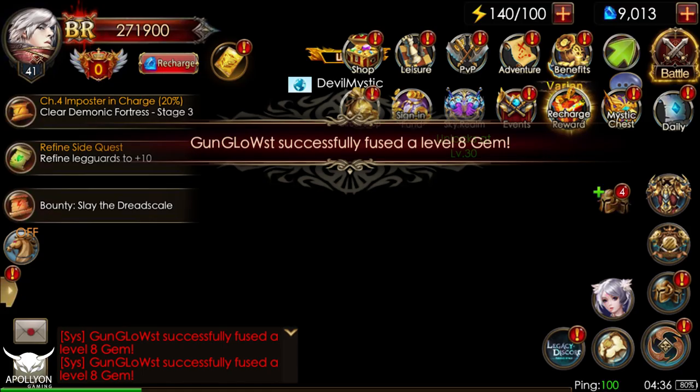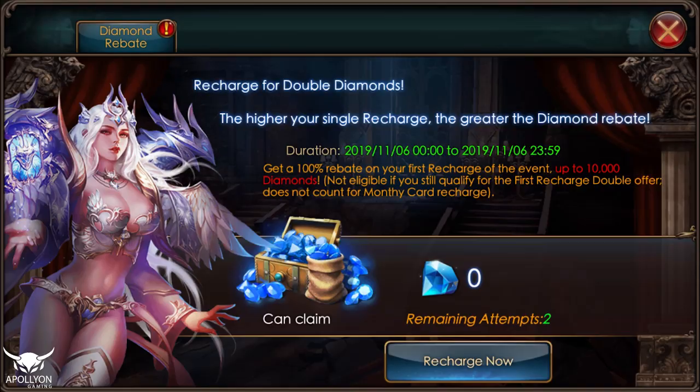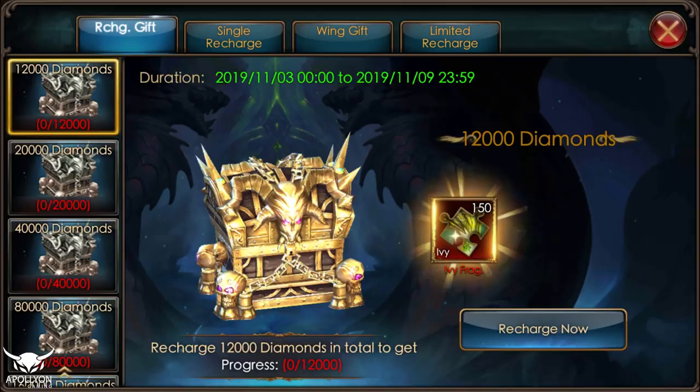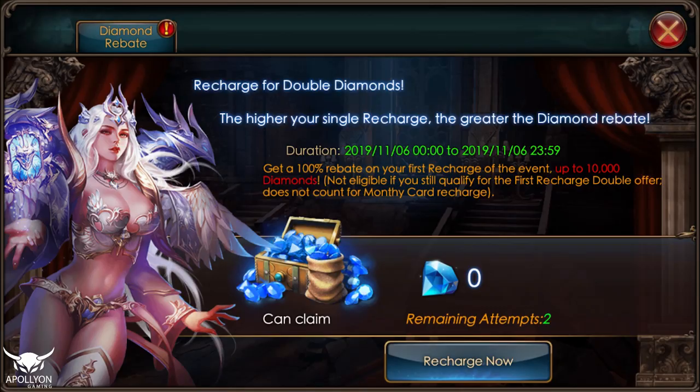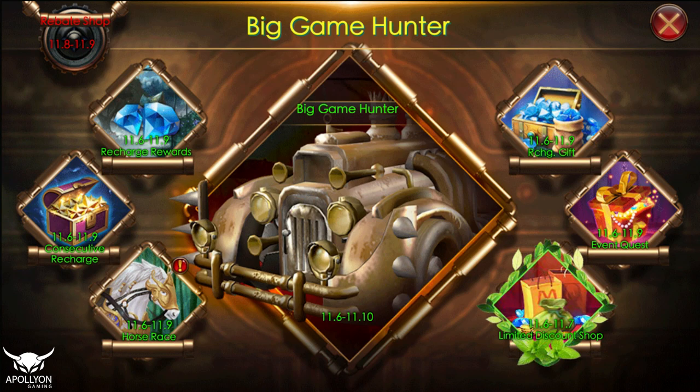If you are a few diamonds short on the wing, you can utilize the free diamond rebate here — you'll end up getting double the diamonds from your recharge and can buy the Imperious Wing. For the slinger recharge, you can go for the meta or mecha weapons or the Frost Fire fragments, and with the diamond rebate you will end up getting the Imperious Wing. Now let's go and see what we have in the Big Game Hunter.